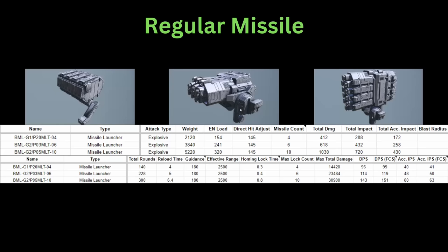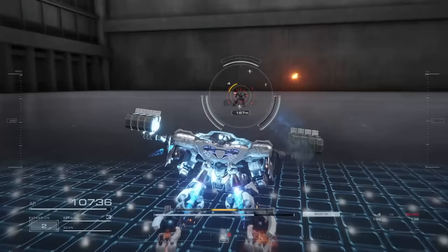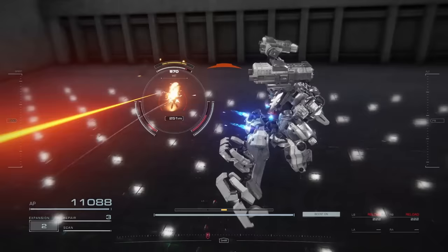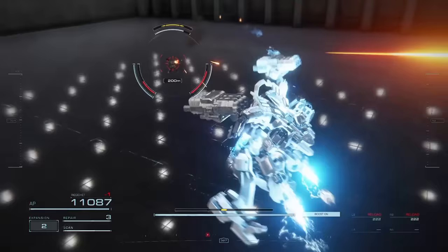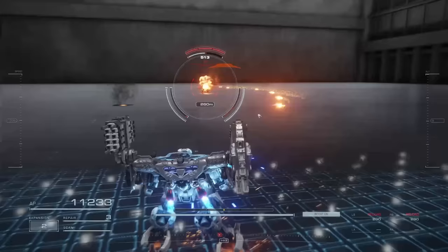Now for the back missiles, starting from the normal missile launchers. These have the same exact stats per missile. The difference is whether you're firing off 4, 6, or 10 missiles. The more missiles, the longer the reload time and lock on time — and obviously the higher the weight and energy load. This will mostly depend on how much cost you're willing to spend. One big difference between these missile launchers is how many missiles they send off at once. The 4-missile launcher launches all 4 in one go, the 6-missile launcher has the missiles slightly staggered, and the 10-missile launcher fires one missile after another, making these quite difficult to fully dodge. However, these have less guidance than the siege missile launchers, so they don't track as closely.